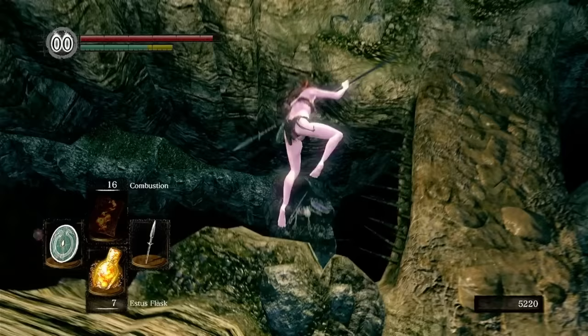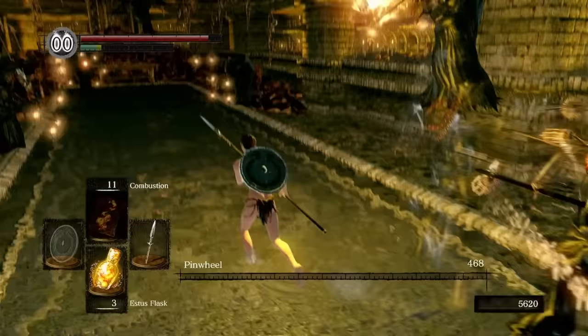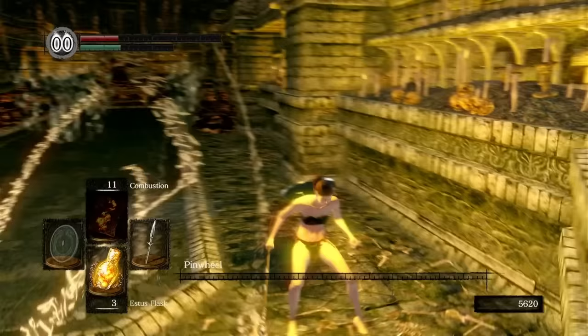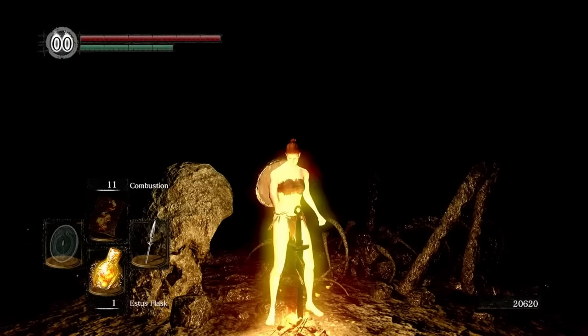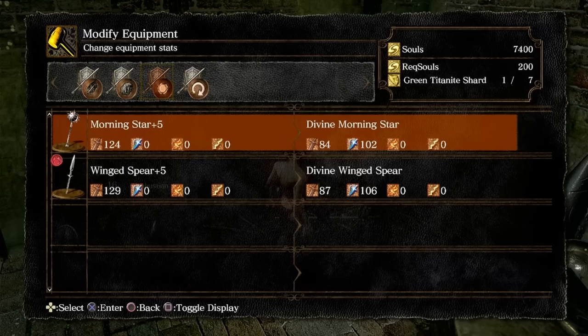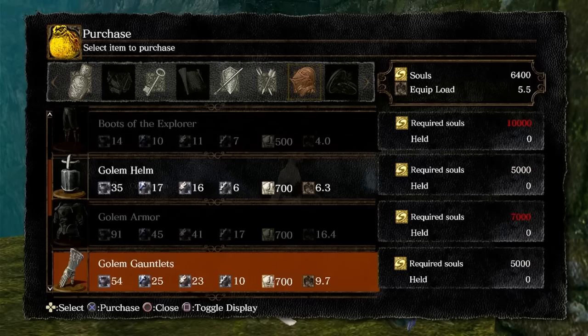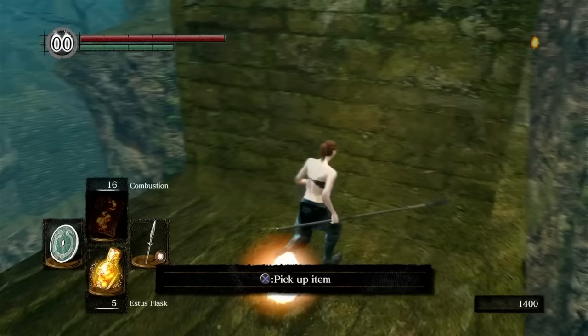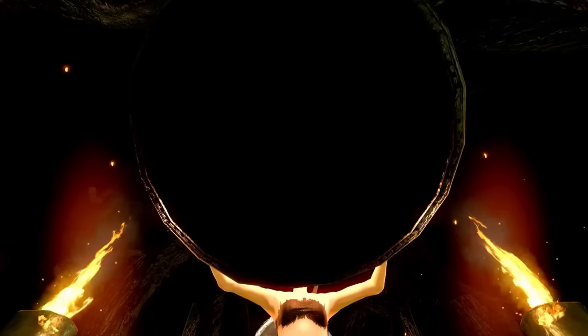Our plan is to rush the Catacombs area for some better equipment. I almost get wrecked by a skeleton, jump to the bottom avoiding the Bone Wheels, and take on Pinwheel. The first 99% of this fight was easy, but after landing the final hit, the clones almost finished me off. I head toward the Tomb of the Giants, grab the bonfire, make my way to the Giant Blacksmith, and pick up materials to redeem our next upgrade — a Divine Weapon, since we'll need it with no armor. After placing the Lord Vessel, I go back to the Tomb of the Giants.